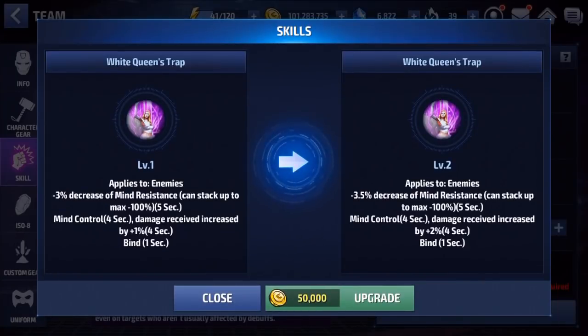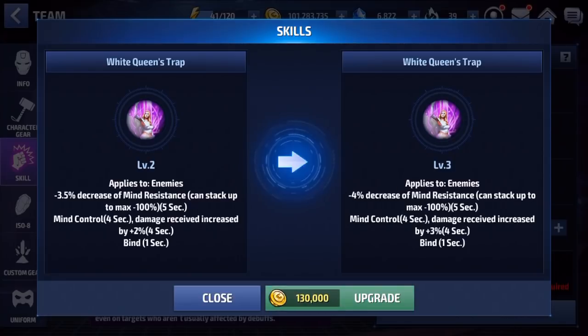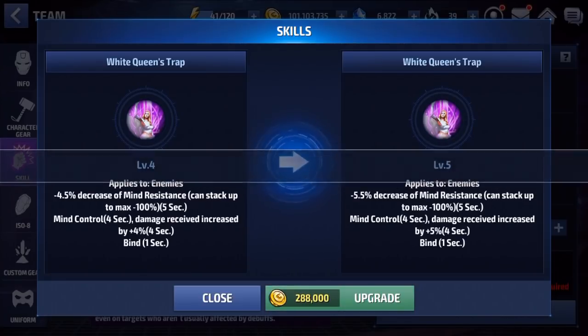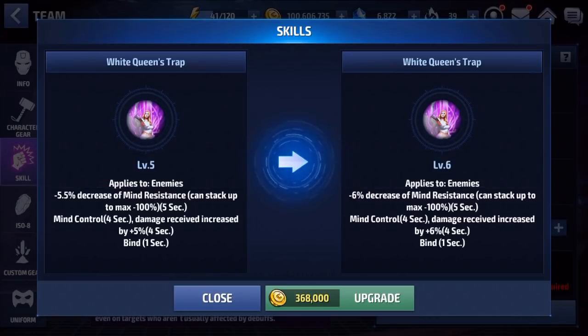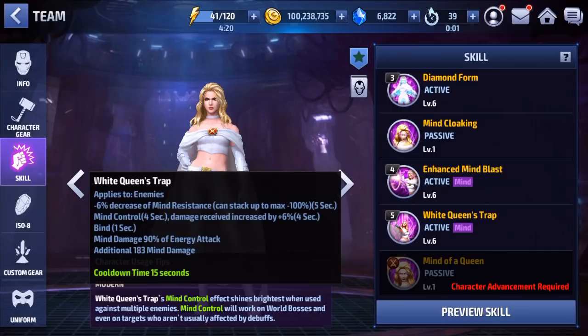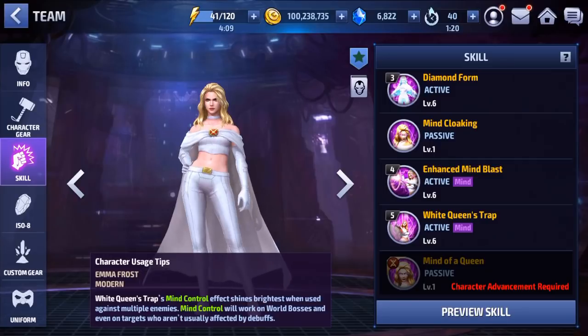And then her fifth skill: we got the decrease of the enemy's mind resistance, which is really nice. Let's go ahead and level that up. It's going to max out at 6% mind resist reduction and then damage received is up by 6%, and the mind control lasts for four seconds. Also bind for one second, and damage for four seconds mind control. Cool, sounds good.